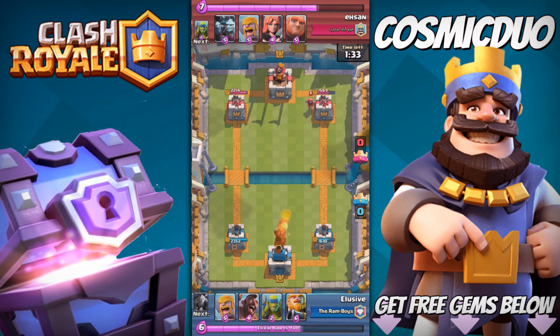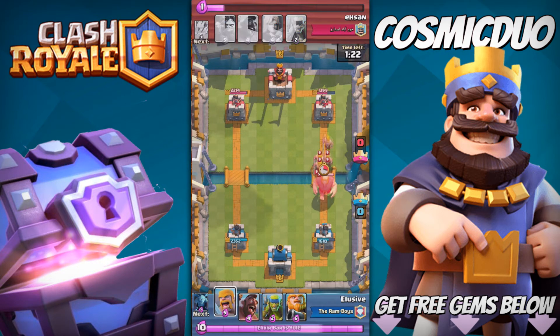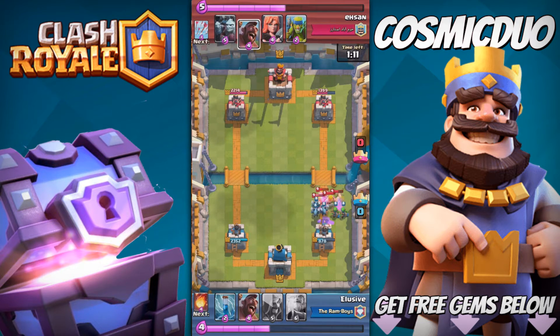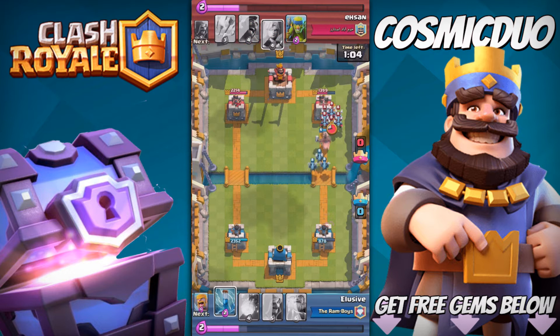I throw down Fireball whenever that happens because you usually can just take it out and it gets a little under 200 damage done to the tower. We threw down Barbs and took it out. We have to worry about that Giant though, so we threw down stuff. I was like, oh no, the arrows — but he didn't have them in his rotation, luckily. He did have them next. And he did have a Minion Horde, which went good against my Zap.